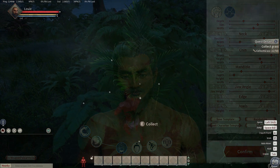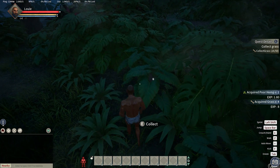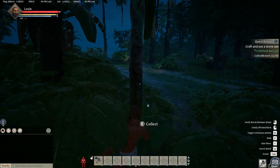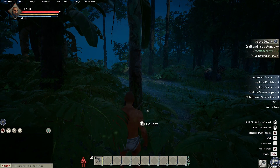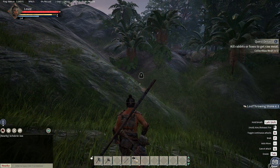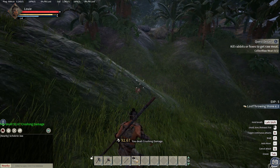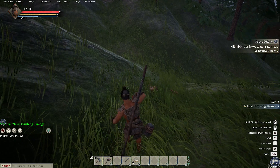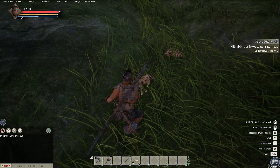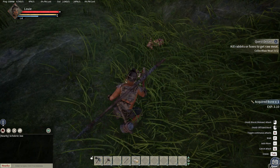Like in pretty much any other open world survival game, you spawn naked and start collecting branches, stones and grass, then make some basic tools like a stone hammer and a pickaxe. Food is the biggest concern in the early game, at least in this beta. The hunger bar depletes rather fast and once it gets low, the game gets very blurry to simulate your character's dizziness — a gameplay feature I didn't like at all. Once you have a few weapons and tools however, hunting animals and getting meat is not a problem anymore.